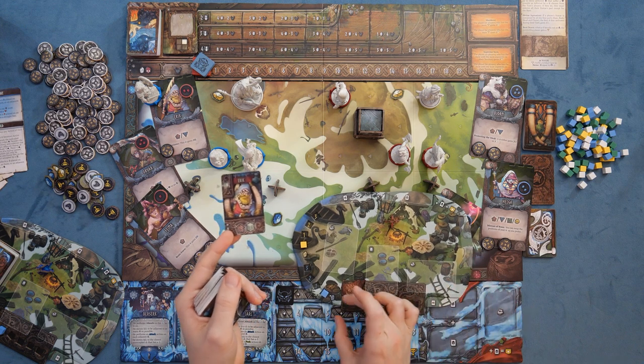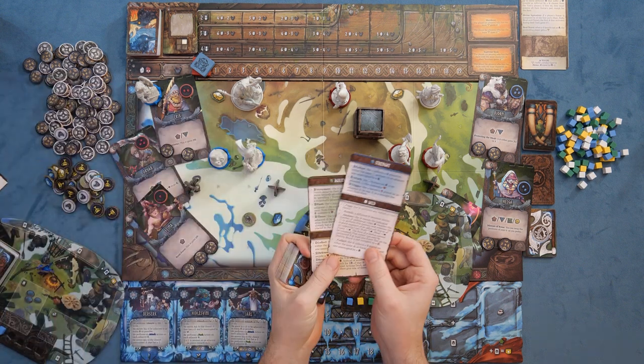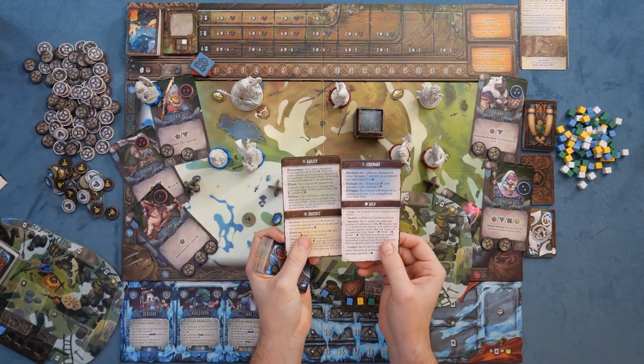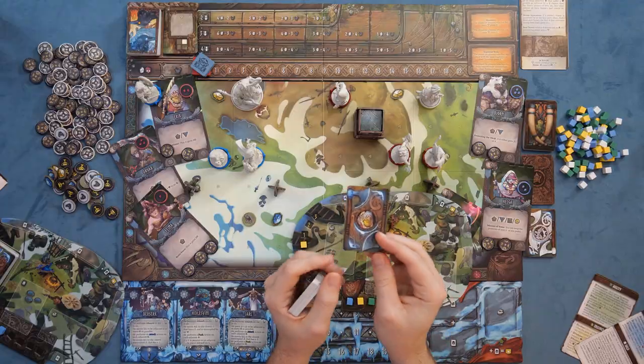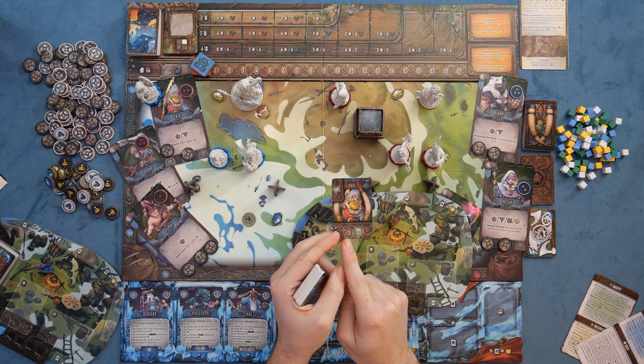You're going to have a cube-driven system where you're spending cubes to do a variety of things, all listed on your player aid cards. One of those things is drawing more cards so you can have the right cards in hand at any given time. You'll draw up cards, discard down to three, then choose the card you're actually playing and generate the cubes and/or heroic action from there.